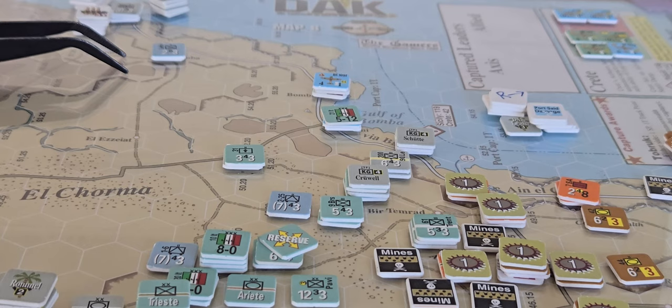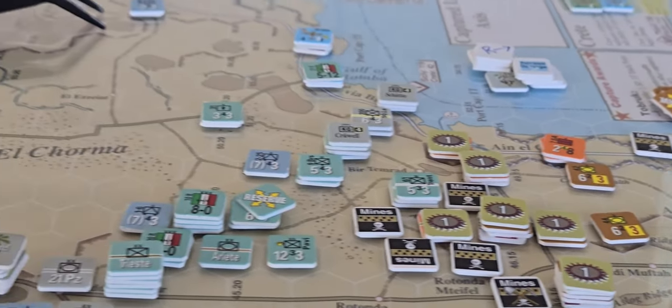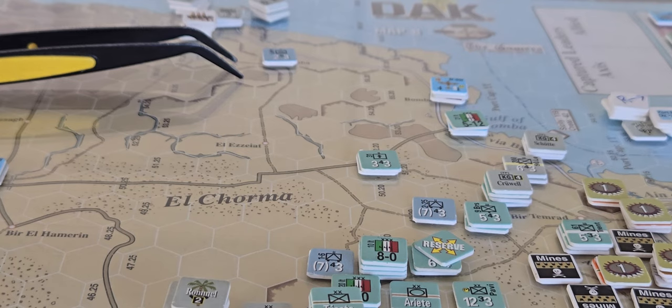We moved some units from Tripoli to the entry points of the map — map A on the far left — and then put some allied units into reserve mode. You can see one or two right there. Now we're getting stuck into it and getting started.